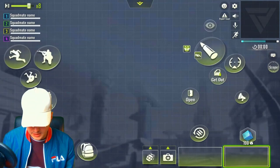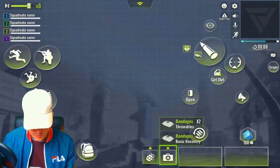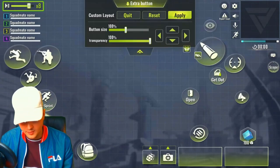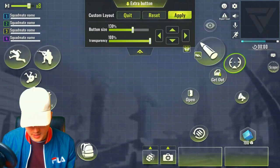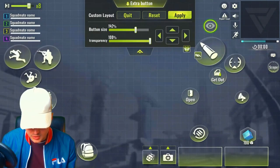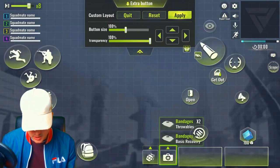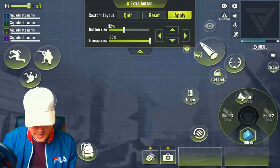I've got my two weapon slots down here, changeable with my right thumb, and my skills button just there. The reload button is here so I can quickly reload when switching weapons, and heals and grenades are down here as well. For button sizes: scope is 130%, crouch and jump are both 166%, roll button is 130%, the eye icon is 142%, the two weapon slots are 138% each, reload button is 130%, and skills button is 92%.